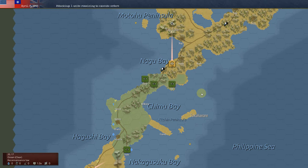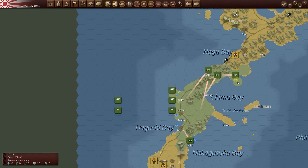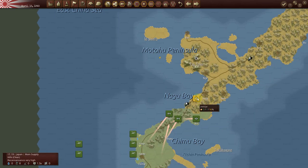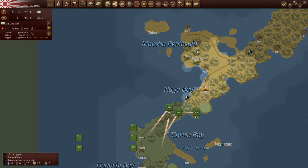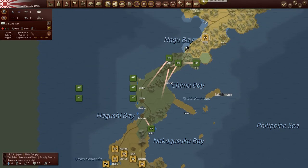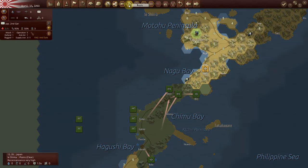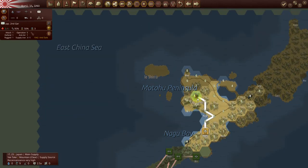This is interesting — the AI has sent three American troops to attack this single unit here. I'm going to stick with the hills and force them to attack when I can be a little more defensive, but unfortunately this is a very weak unit. When I check supply, I am still in supply — this is a supply hex, so that's good.